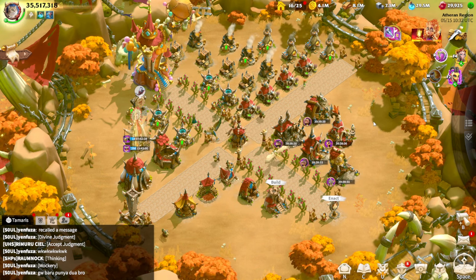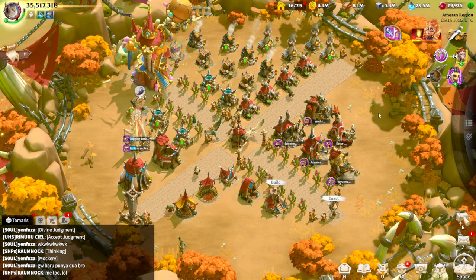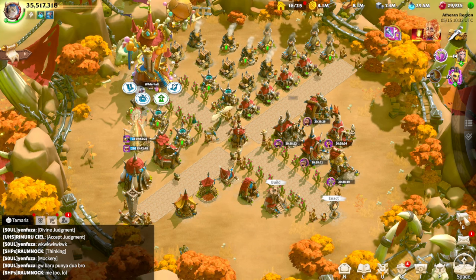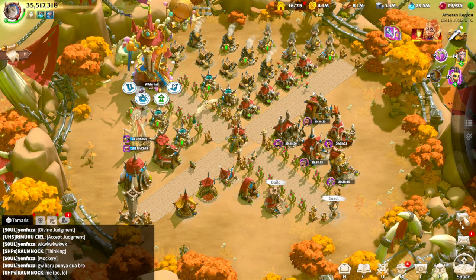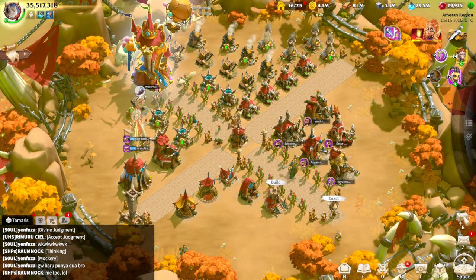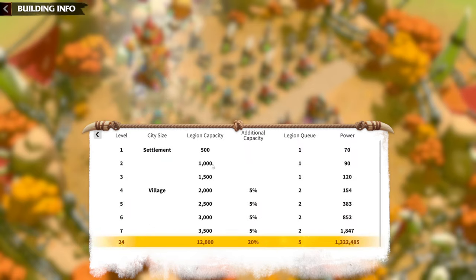The second tip is to prioritize your City Hall — that's your main building. Without a high-level City Hall you won't be able to progress through the game. City Hall has inside goals everyone should accomplish. It's not just granting you the ability to build higher levels in other buildings; it also gives you stats, including more legion capacity in both percentages and raw numbers, every single level.